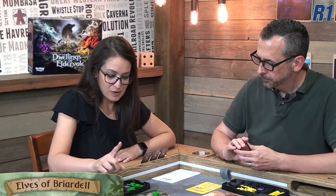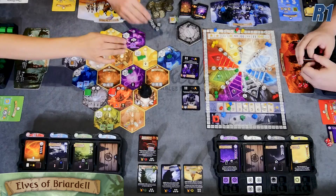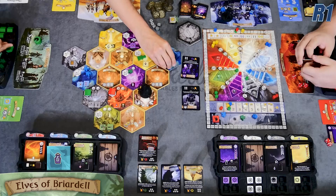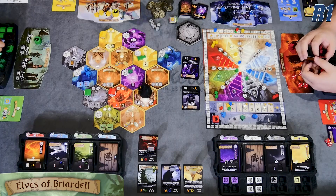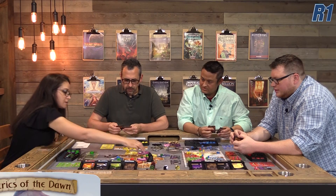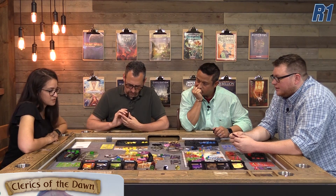Kira places a worker to collect a potion, then uses her wizard's special ability to move him to an adjacent hex without triggering a battle. That wizard power is quite powerful — like Kira says, once you place your first worker you're usually limited to growing out from there, but the wizard lets her reach across the board. Jeremy goes to the Mage Tower, where you can trade in any two types of resources to get magic cards — the main way to gain more magic cards in the game.